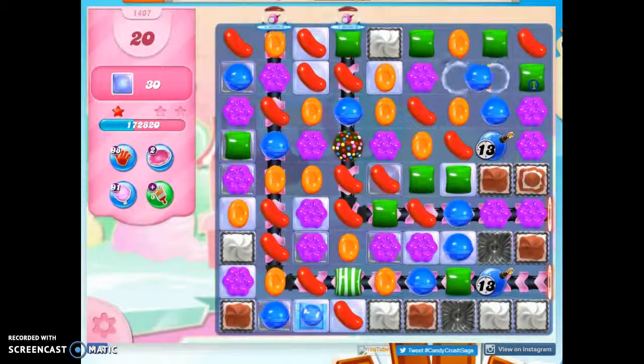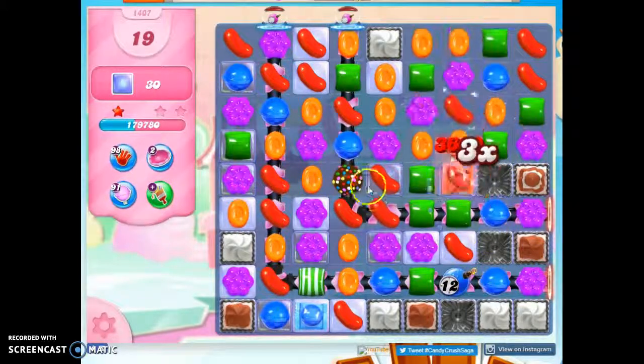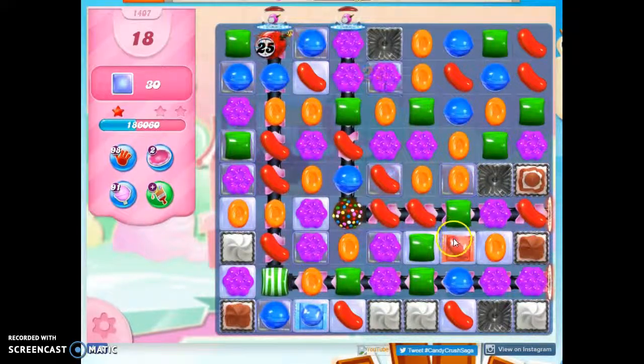I've only got a couple of these Ticking Time Bombs to worry about. Now I've got a color bomb here again. Let's take this out. I probably should go up for the Stripe Dropped combo, but I get a little worried with the Ticking Time Bombs — I like to make sure those are gone.